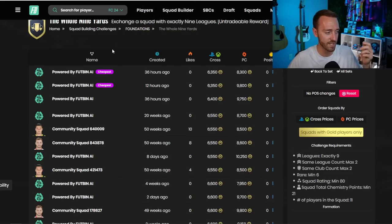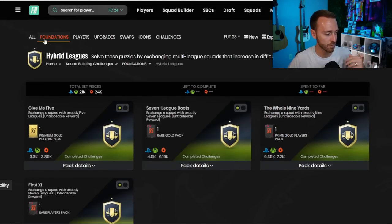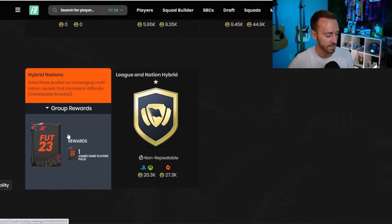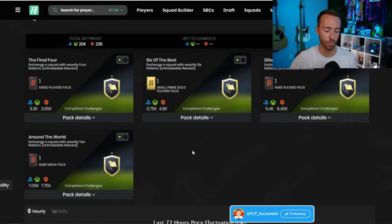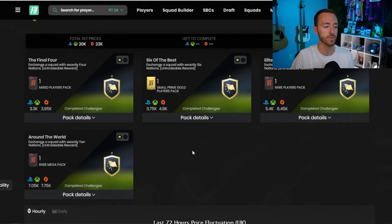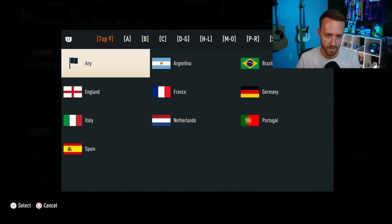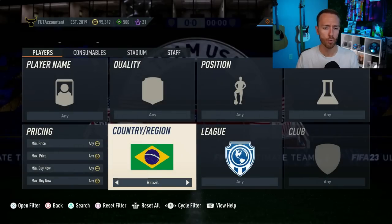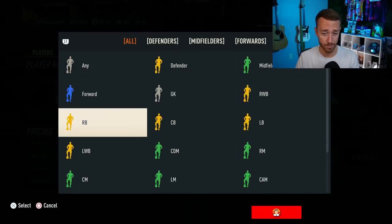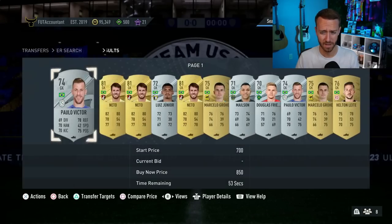If you're wondering what SBCs to look for to do this with — First 11 in hybrid leagues is really good, hybrid nations as well, and Elite Eight is another popular one. Those are the more difficult SBCs where more people use solutions. From the top nine nations — Portugal is really good, Argentina is really good. Brazil goalkeepers last year: I'm pretty sure all Brazil goalkeepers were like three, four, or five thousand coins. It was nuts how expensive some of those keepers were.